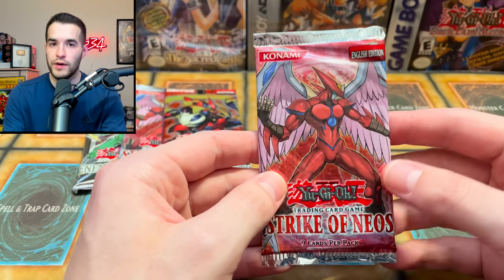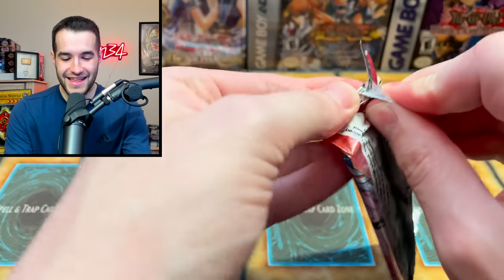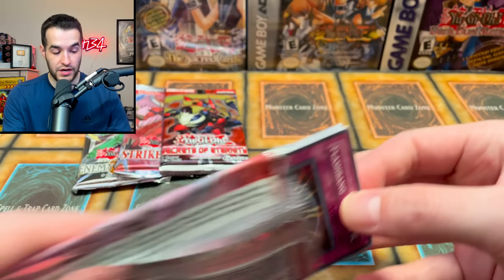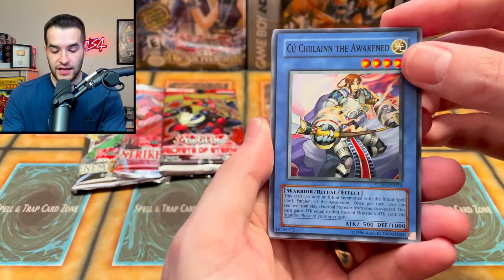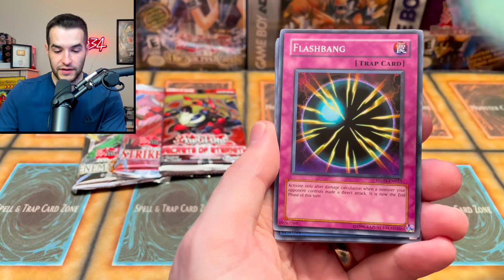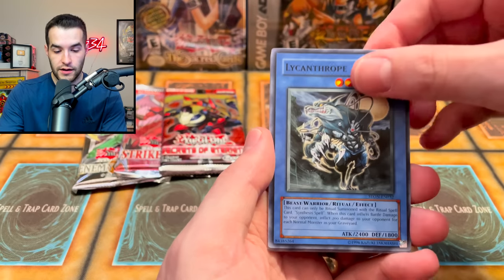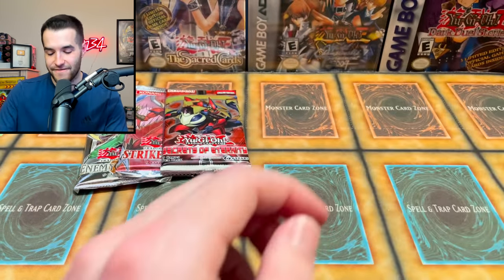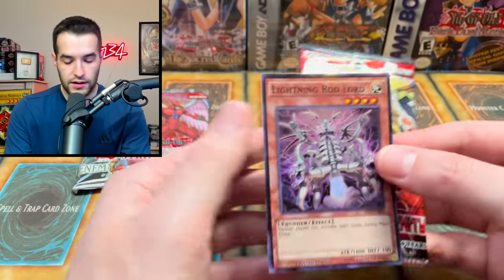Let's go ahead and grab ourselves a Strike of Neos. You guys know we can pull in here that card that shall not be named according to Konami — the Air Neos. Can we pull it ultra or ulti? Ulti would be crazy big, even in unlimited that would be awesome. We have the Chucha Lane, the Awakened, Sage of Stillness, Shien's Castle of Mist, the Flash Bang, Lycanthrope — I thought that was a holo for a second — Advanced Ritual Art, Umbral Soul. We have to keep going. Sage of Silence and Anti-Fusion Device. Nothing too crazy there.